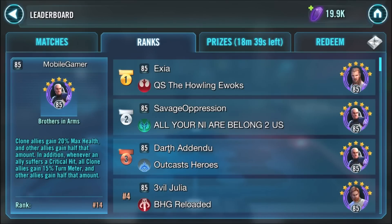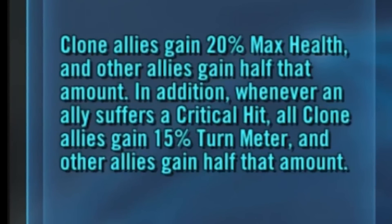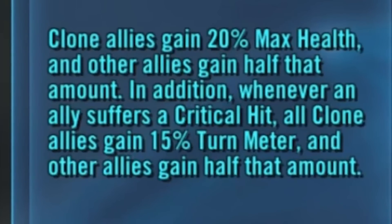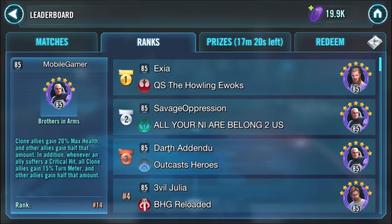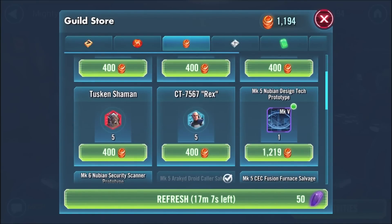First things first, let's talk about Rex. Rex is absolutely by far the most dominant leader in this game right now. My number two pick could be Darth Maul, Wedge, Qui-Gon Jinn, or even Darth Vader. But Rex is the most dominant leader because it's all about speed. Whenever an ally suffers a critical hit, all clone allies gain 15% turn meter, and all other allies gain half that amount. So if someone comes in with AoE and crits every single person on the team, you could be getting up to 37% turn meter on all of your characters — it's insane. He's also one of the easiest characters to farm; he's farmable in the guild store.